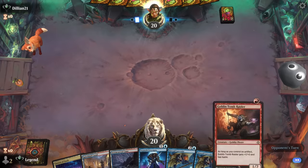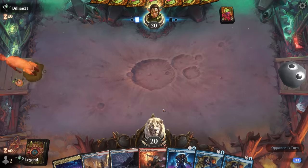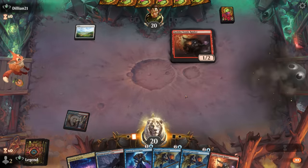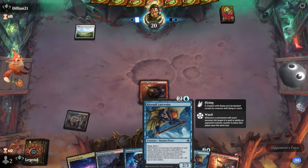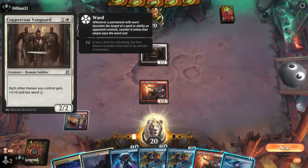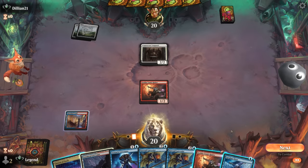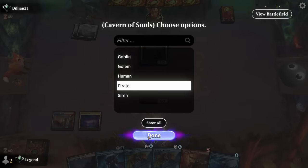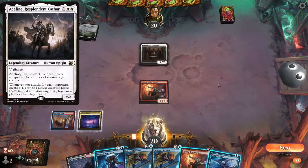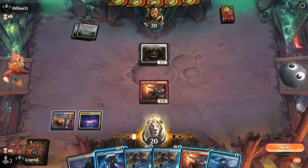Okay, we're on the draw with a keepable hand - got a one-two-three curve with Crewmate, hopefully finding more action or a way to generate an artifact. We can always do so with Larcenist if we exile our own permanents. Opponent's on Mono White with turn-two Vanguard. There's Spyglass Siren, so I could play Siren and a hasty Tomb Raider and attack - that looks good.